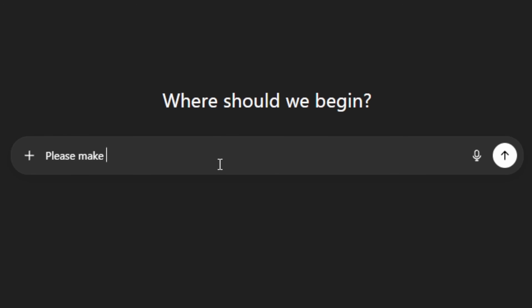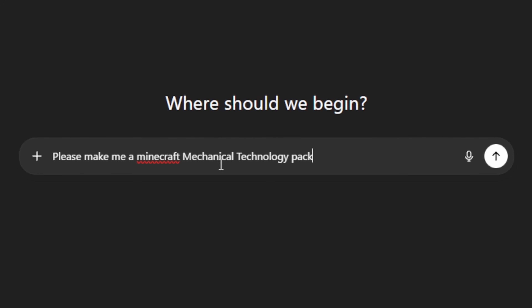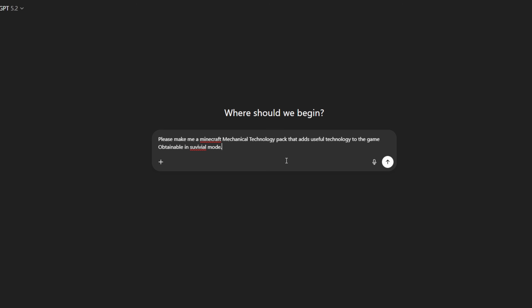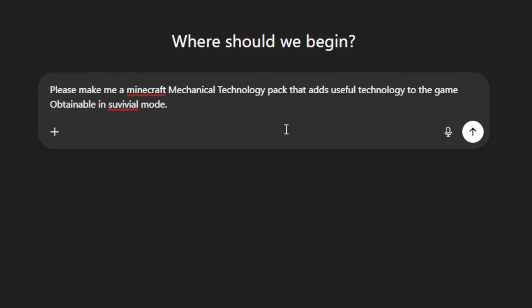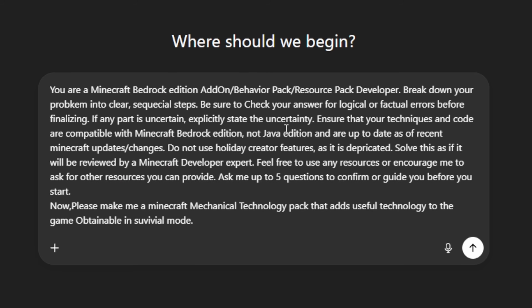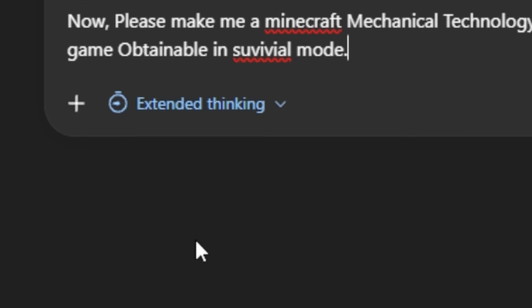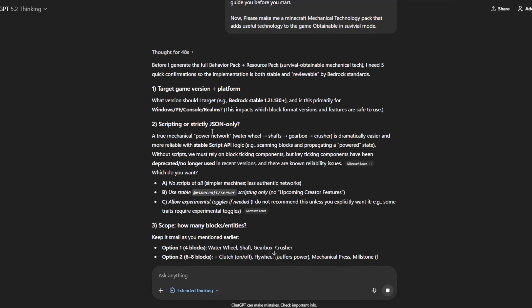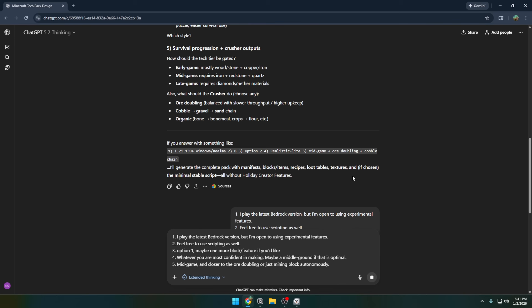The prompt: 'Please make me a Minecraft mechanical technology pack that adds useful technology to the game.' I've made a nice template to get a better outcome, and I'll give it extended thinking even for this first prompt. I also asked it to give me five clarifying questions, which you guys said should help a lot. Handful of questions answered, sending it off.